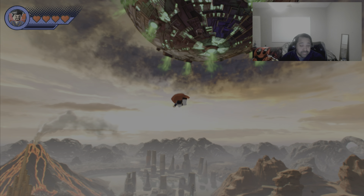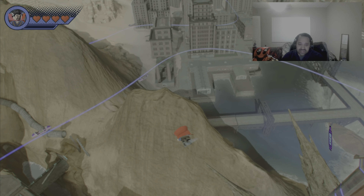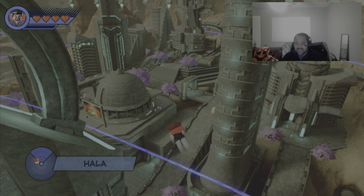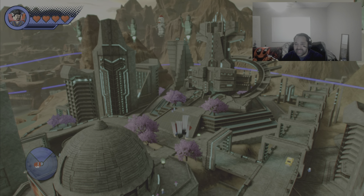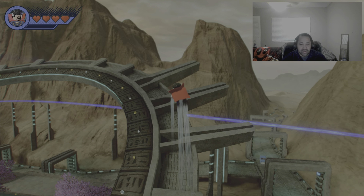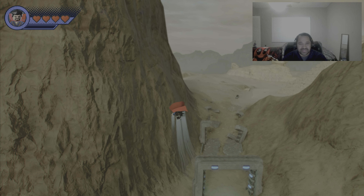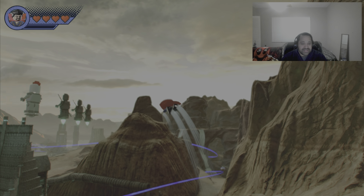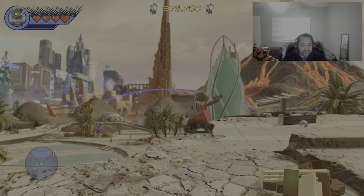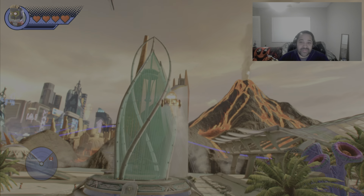Here we have Dr. Strange flying around one of these metropolises — I forgot what this city is called, but it's based on a futuristic city. I think this is where Black Bolt resides with his group. There are a couple of members of his group I wasn't aware of — I knew Medusa, but the other team members I wasn't sure of. These characters are kind of obscure. I think Black Bolt shows up in the Multiverse of Madness or something like that.